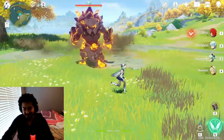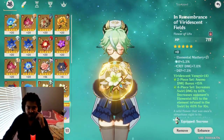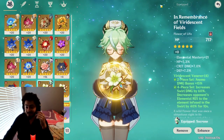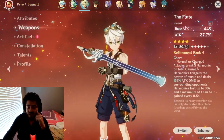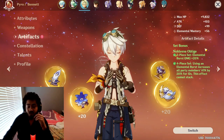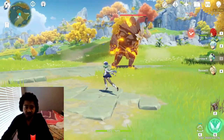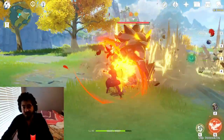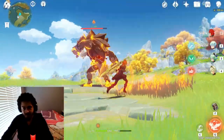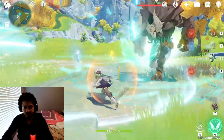I'll only hit around 60k or lower since my Sucrose doesn't have much elemental mastery — just the weapon, everything else is base. To maximize this, stack elemental mastery on every possible substat for Sucrose. For Bennett, run a high damage sword and a Noblesse set. I should have probably used a better sword but I'm keeping it for fair testing. Let me demonstrate the combo.